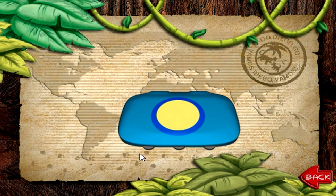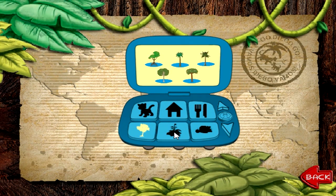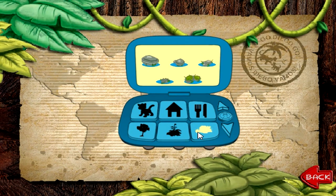Help: move your mouse over the field journal to open it. Click on a category to display the items it contains: Animals, shelter, food, trees, plants, rocks. Click the up and down arrows to adjust the view. Click the erase button to delete.